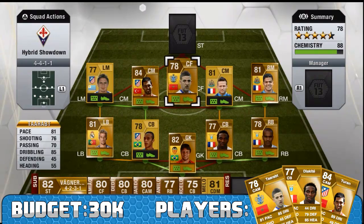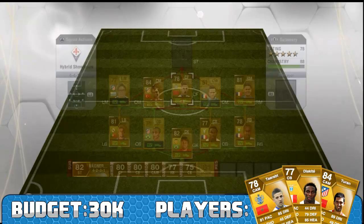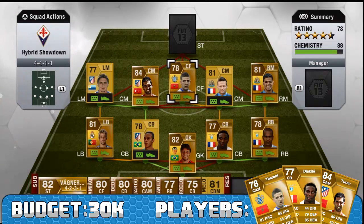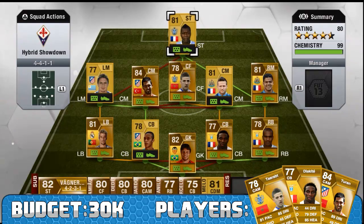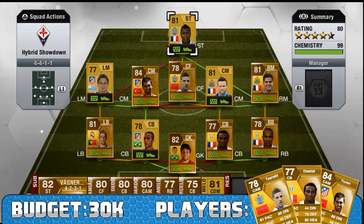Moving on to Turapt — he's got 81 pace, 85 dribbling, and as most of you will know, 5-star skill moves and 5-star weak foot. Only 1,300 coins, a fantastic player all round. Extremely good on the ball with very good technical ability. Definitely recommend him. At striker I have my favourite player in the team, which is Jubil Sise. He has 85 pace, 76 shooting, 72 dribbling and 80 heading. As you can see he's scored 5 goals in 4 games for me. Only 700 coins, 4-star weak foot, 4-star skill moves — a really good player and my favourite in the team.